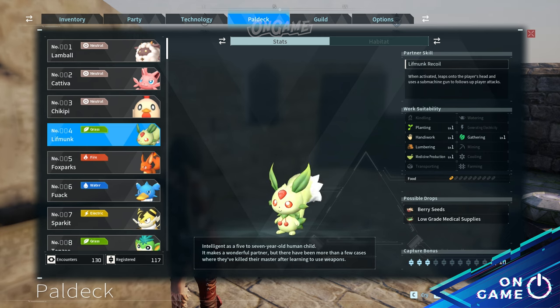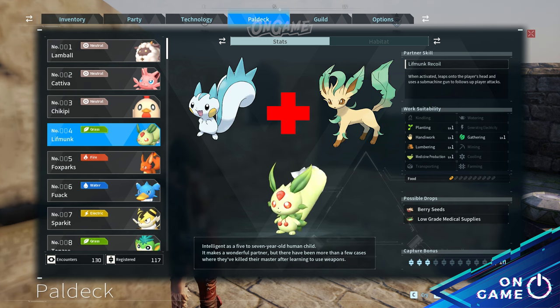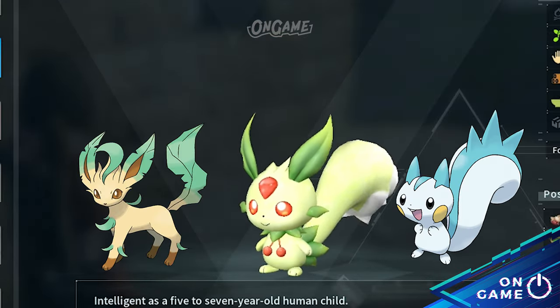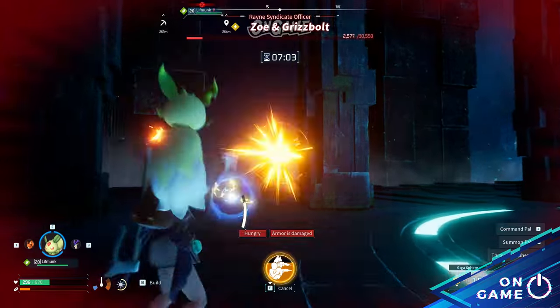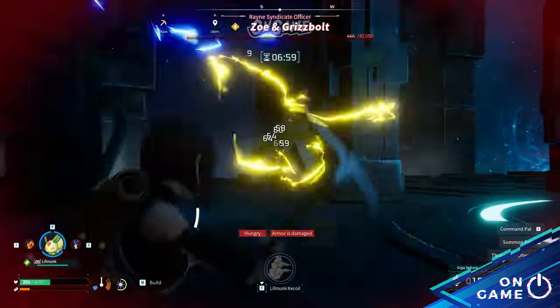Then Pal deck number 4, Lifmunk. If you mix Pachirisu and Leavanny into one, it will become a Lifmunk. Lifmunk has the same body type as Pachirisu, while the color theme is more like Leavanny. But the thing that makes Lifmunk a Lifmunk is that they are trained to use submachine guns, so just better be careful.